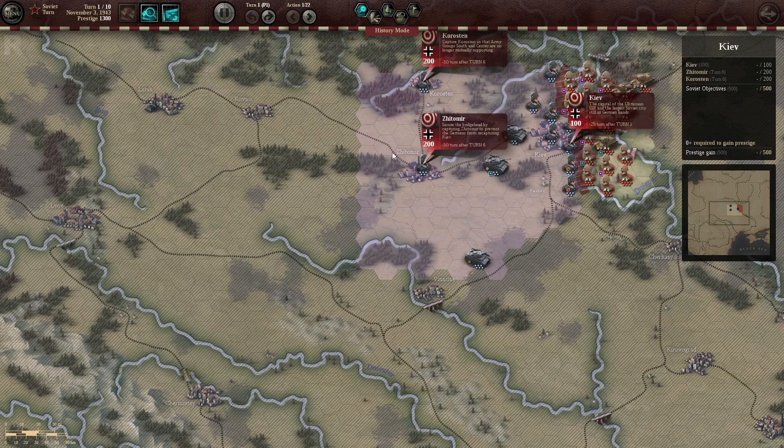We have 2 other objectives. In the middle, or a bit to the west, we have Zitomir — secure the bridgehead by capturing Zitomir to prevent the Germans from recapturing Kiev. And to the extreme north, somewhere to the west, we have Korostem — capture Korostem so that Army Groups South and Central are no longer mutually supporting each other. Both of these need to be captured by the end of turn 6.